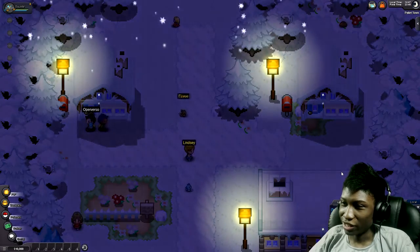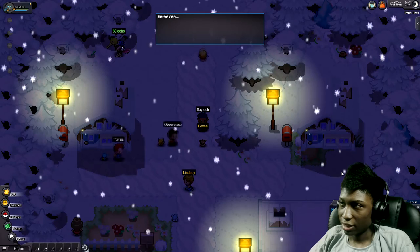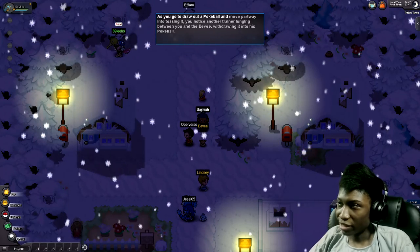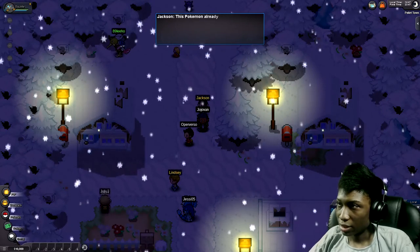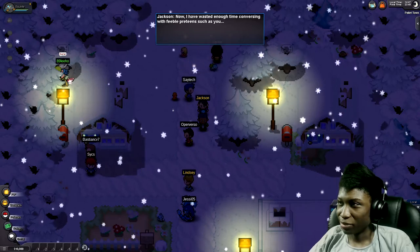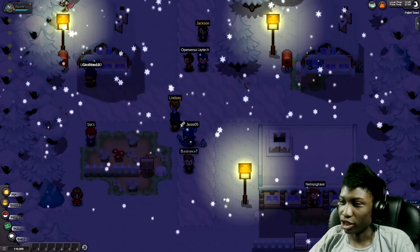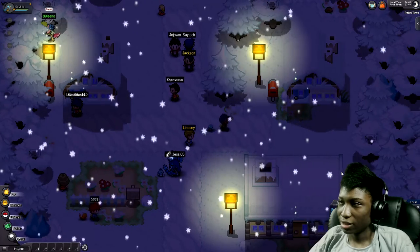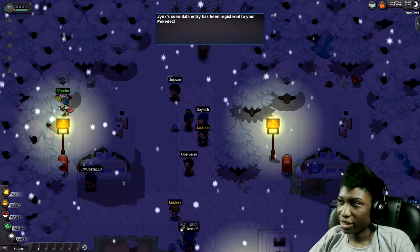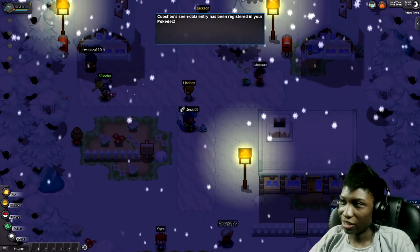They have one of my favorite songs in this game. Let's go talk to this Eevee over here — oh wait, it's somebody else's Pokemon. That's why his name was yellow. Okay Jackson, I'm sorry — I didn't try to take your Pokemon, it was just sitting out here all by itself. Oh well, you didn't have to push me, you jerk. That's not cool, man.